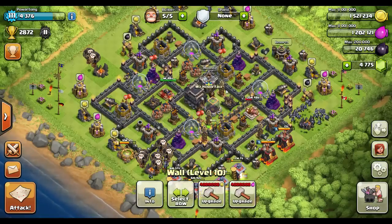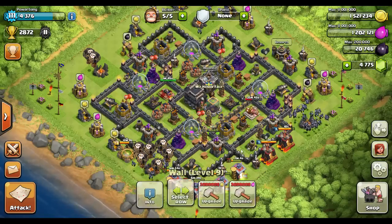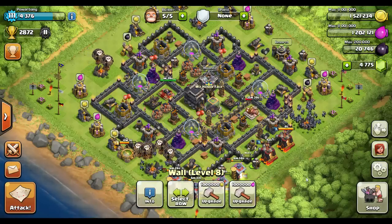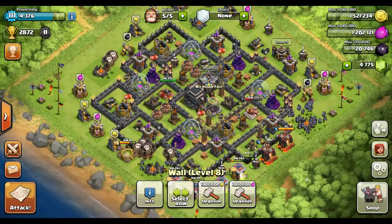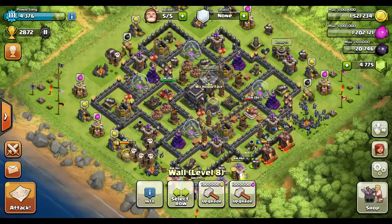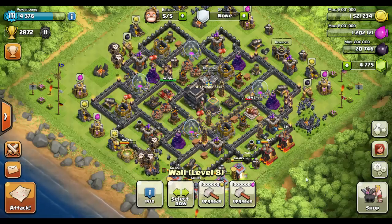As for where you place these walls, you want your highest level walls in the core of the base. I've got my level 10s going around the core, level 9s in the second level, and the lowest level walls on the outside. There's a lot of debate about putting your highest level walls on the outside since that's where people hit first, but that is wrong - you want your highest level walls in the core.